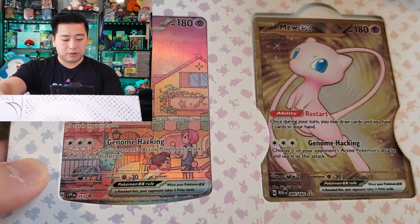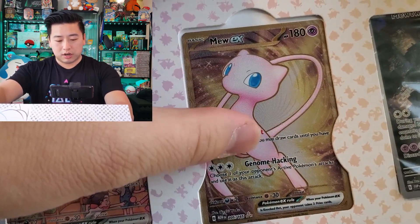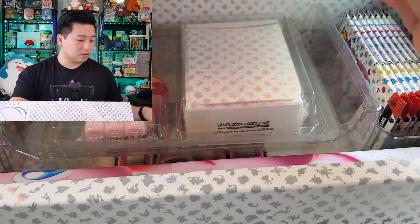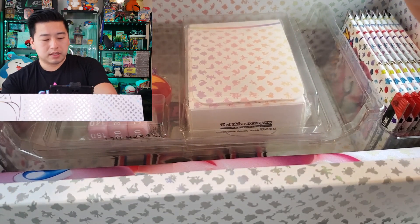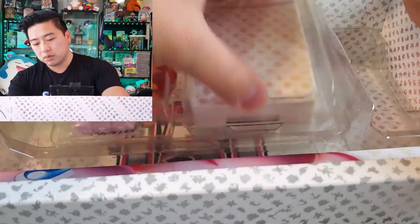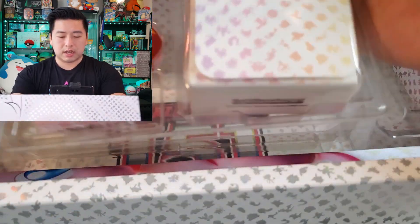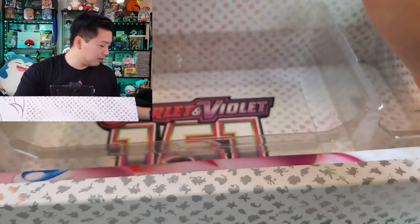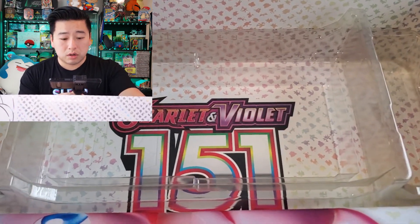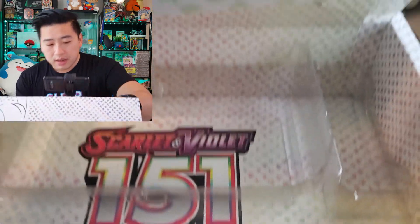I also didn't like the drawer shelf thing. Here are the promo artworks: we've got the Mew EX promo, the gold card, and the Mewtwo full art promo — that's actually kind of cool. You also get a deck box, a coin, damage and status markers, and dice. I like that they kept this all wrapped up together. Inside the box is more artwork.